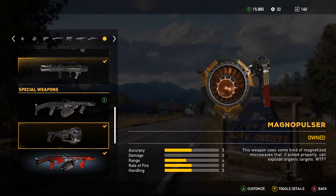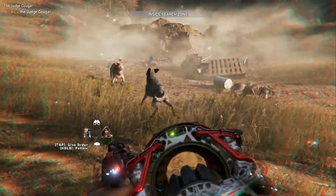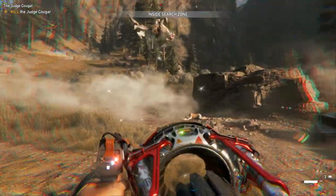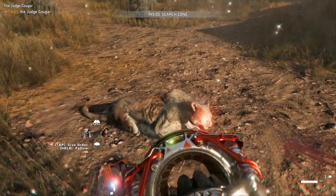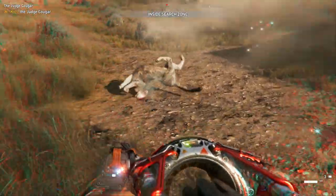First off we've got the Magno Pulser. Now this gun is only available when completing a side mission for Larry — it's about a 3-part side mission, so it's a fair amount to do. It's actually a really fun weapon to use.